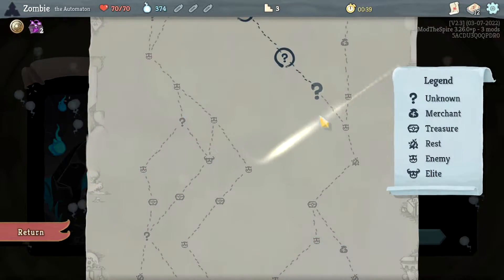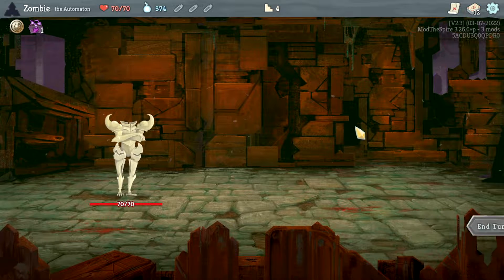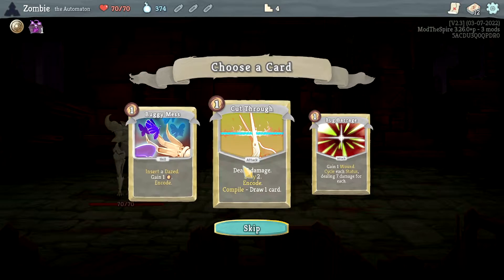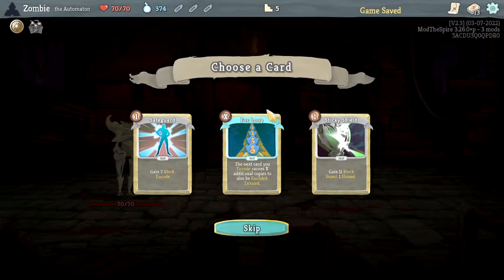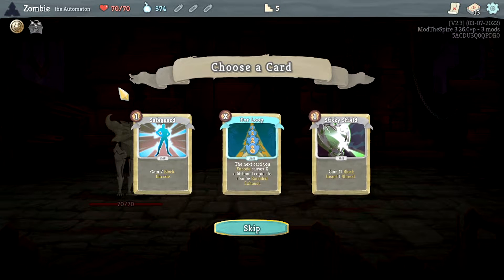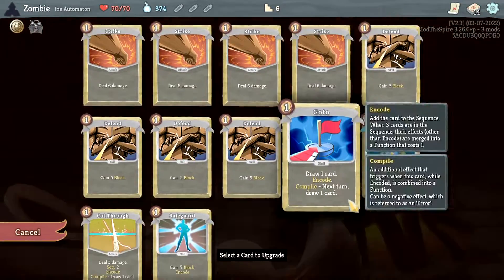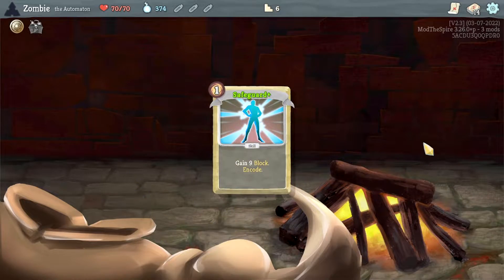We're gonna go for the Regret — I think that'll be good. I can't explain the mechanic until everyone runs away, so just bear with me. Instead of there being one hit, they just run. We'll do Safeguard — more block is good — and then we're gonna upgrade it, which is gonna help us a lot defensively.